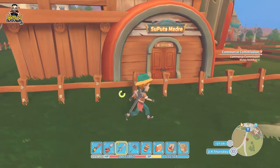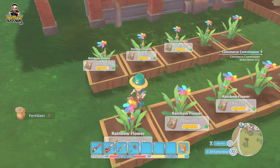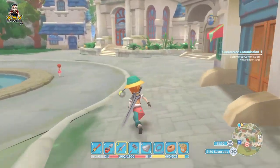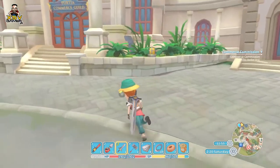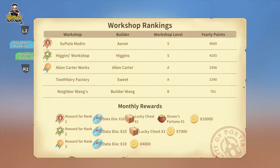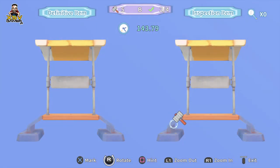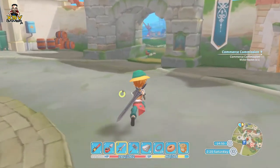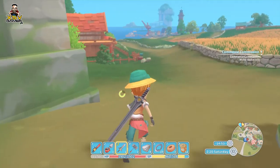The game starts with a simple character creation tool and then slaps you with inheritance in the form of your father's old workshop, and this is where you build everything you need to fulfil commissions and NPC quests. Commissions are basic build quests obtained from the town hall, classed from C to S, with C being the lower class builds and S being available later on in the game as you progress — the more complex builds which require the rarer materials.